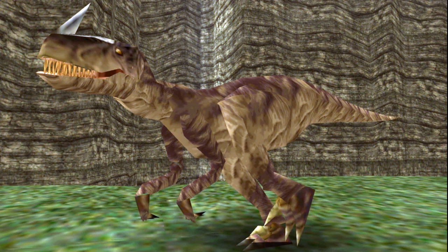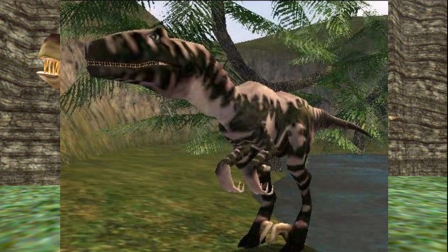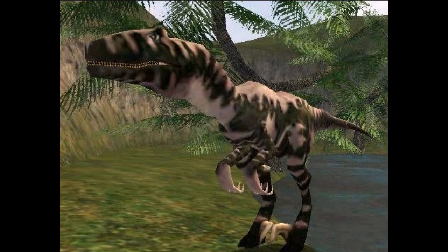The Yuta Raptors of Turok Evolution share the same appearance as those from previous versions. They are present in the early jungle levels and the dark jungle. Variants also have blue and orange skin while others are black with white stripes. These are fairly standard enemies early in the game — naturally, being a raptor, they move fast and can strike hard in packs.